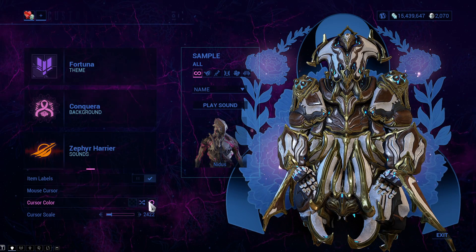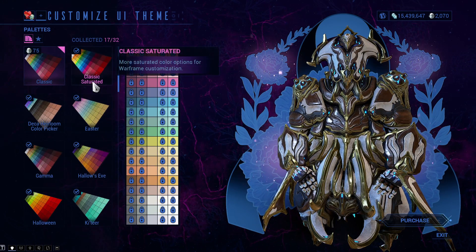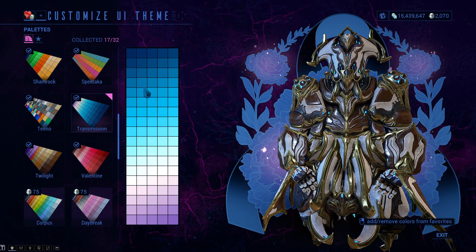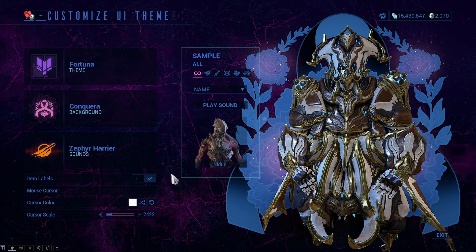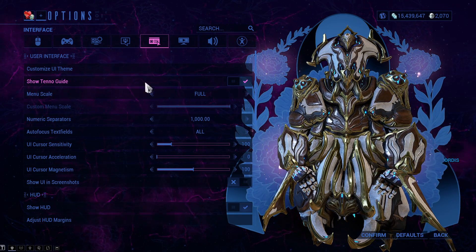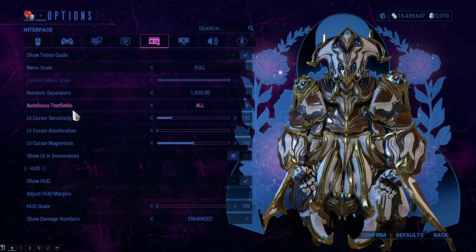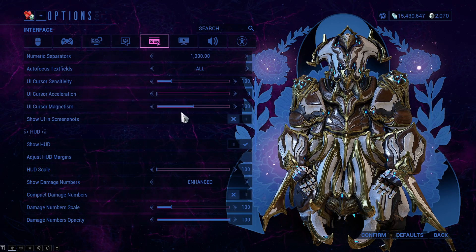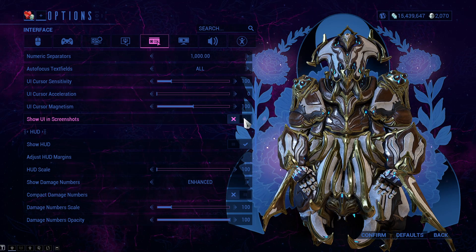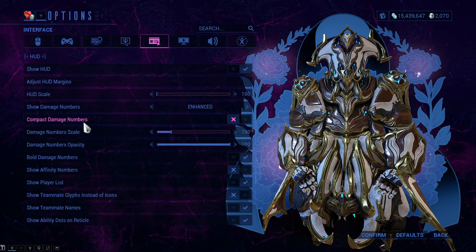You can change your mouse cursor to whichever one you like and adjust its size. I made it a bit bigger so it's easier to see in the video. You can also change the cursor color — I can choose white or go back to default. Show the 10-0 guide if you're a new player; otherwise you don't really need it. I didn't touch much else here other than 'Show UI in Screenshots,' which I turned off.